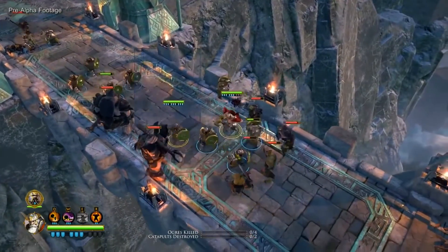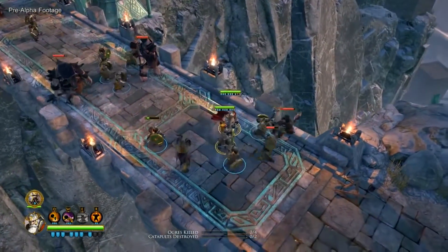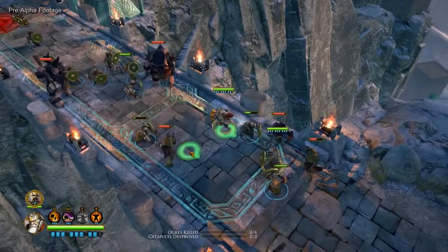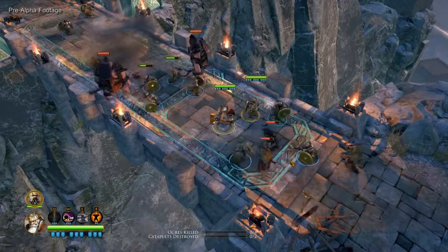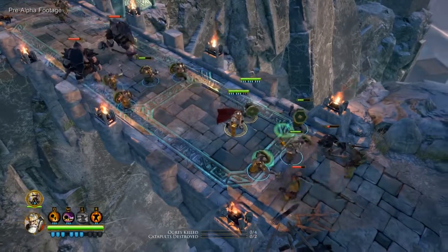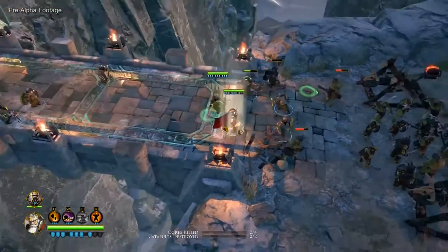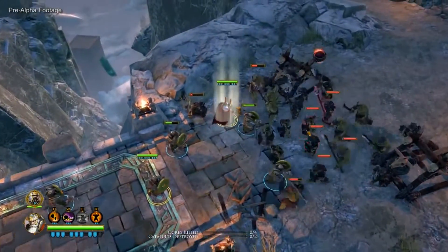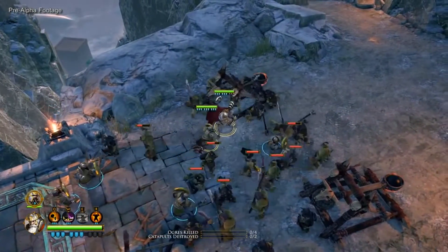Later in the game, the abilities of different heroes can complement each other. For example, maybe one of them can stun enemies while another one deals guaranteed critical damage to stunned enemies. We'll just ignore these ogres here and move towards those catapults — that will be the target of the second wave of attack. But we'll skip that and move right to the end of the tutorial.